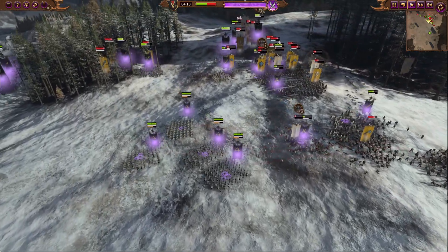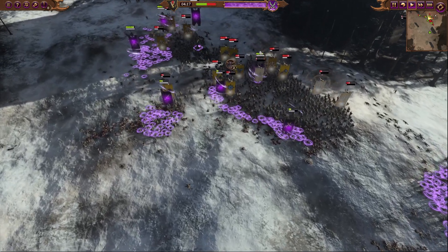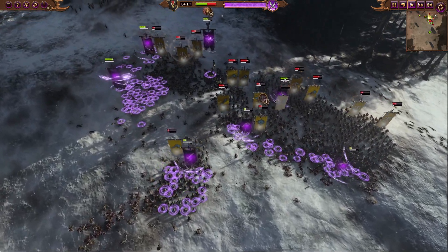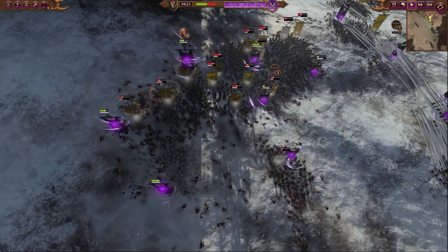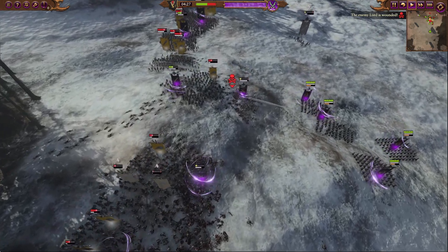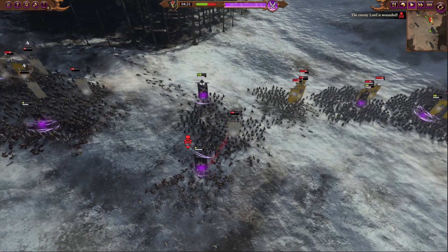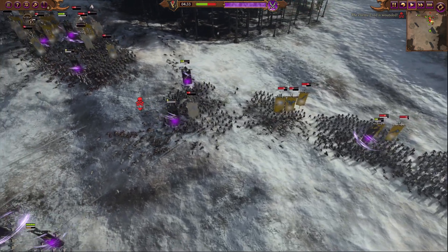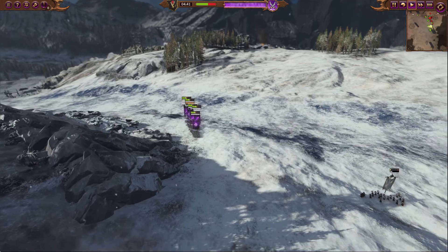I'm trying to relieve pressure on the right flank with the Crossbows. Looks like I've got the battle frenzy bonus going on. One of the enemy lords has been wounded — looks like the Witch Elves just butchered him down. Fantastic. My units are taking a lot of damage, but they are holding.